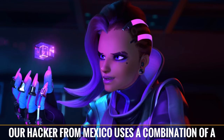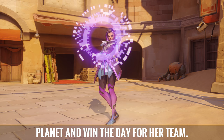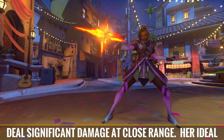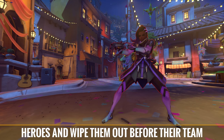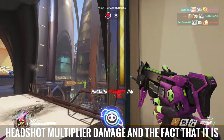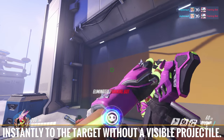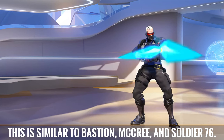Our hacker from Mexico uses a combination of a machine pistol and advanced tech to hack the planet and win the day for her team. Her gun quickly fires a load of bullets that can deal significant damage at close range. Her ideal scenario is to get in range of the lower health heroes and wipe them out before their team can react. The machine pistol benefits from both headshot multiplier damage and the fact that it's a hitscan weapon, meaning bullets basically teleport instantly to the target without a visible projectile. This is similar to Bastion, McCree, and Soldier 76.